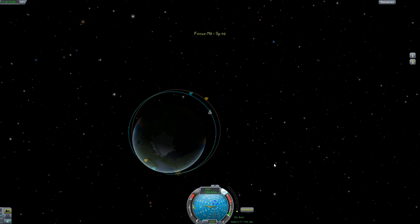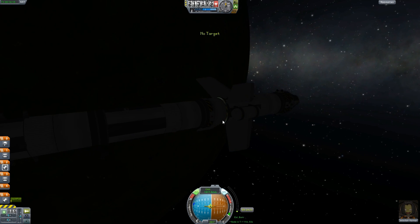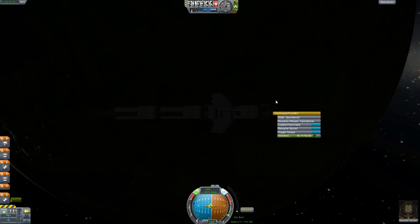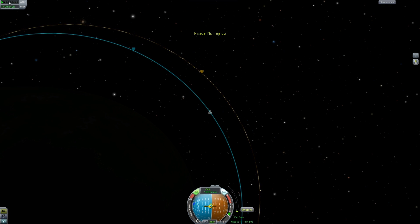Now we need to swing round to prograde. Who am I kidding? I'm already prograde. We'll just set it in like that. Are you going to sit nice and easy for me? Good on ya. Have we got any lights on here? I can't really see the ship, which is disappointing. So we're going to boost prograde in a minute - not retrograde, prograde, sorry.